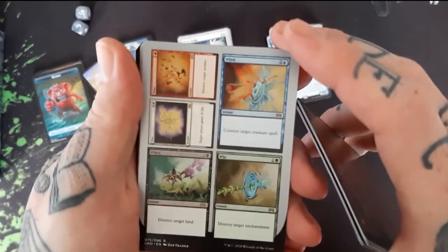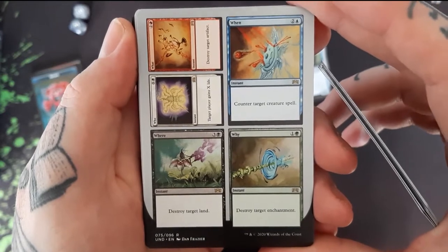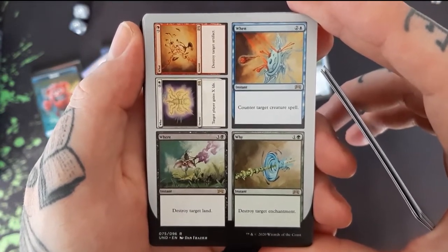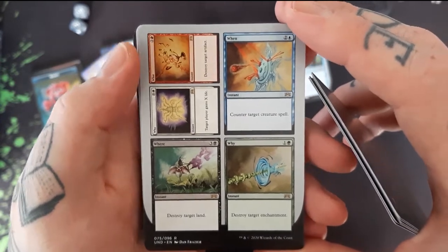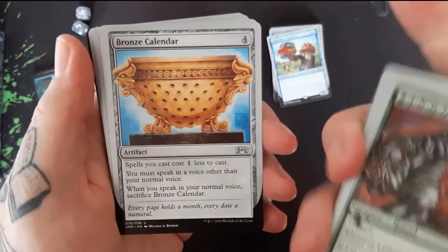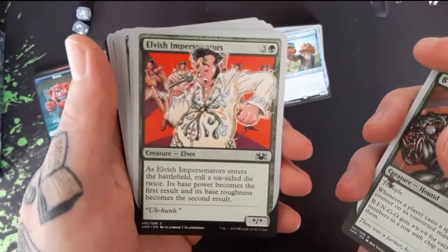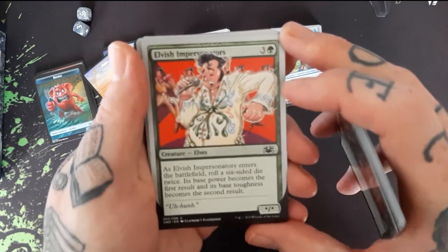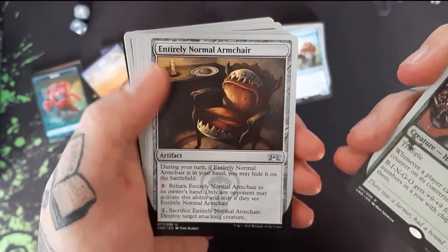This is cool — I think it's probably my favorite card from the set besides the spawns. Who, What, Where, When, Why — gain life, destroy artifact, counter a creature spell, destroy land, destroy enchantment. We got the Bronze Calendar. Elvish Impersonators — I like it. Entirely Normal Armchair.